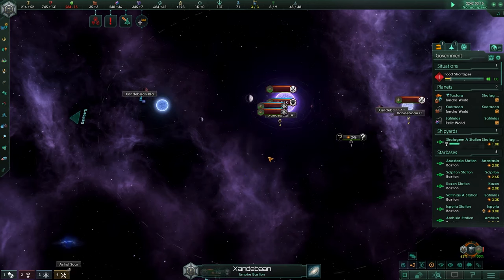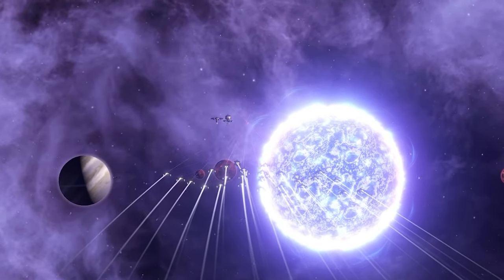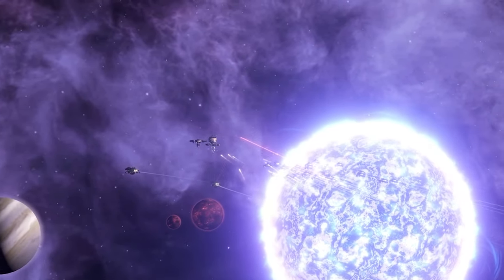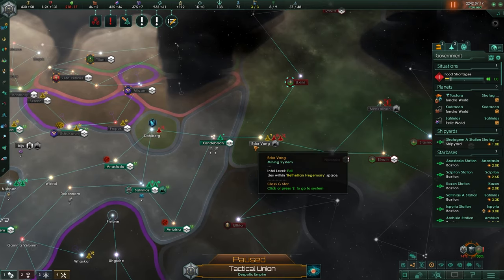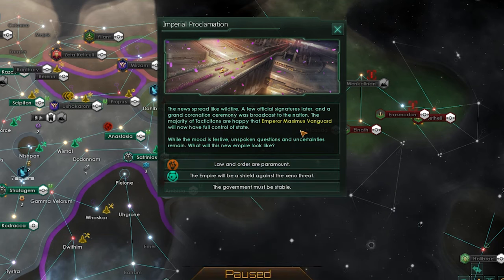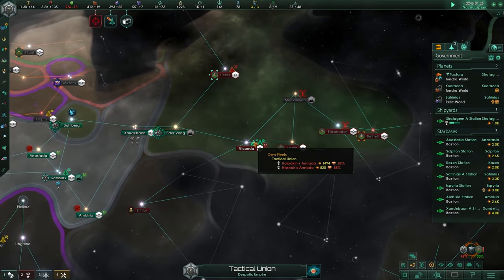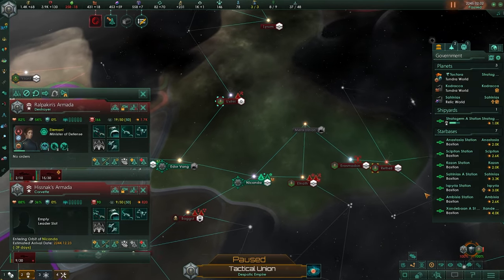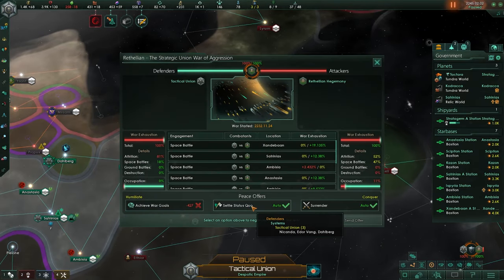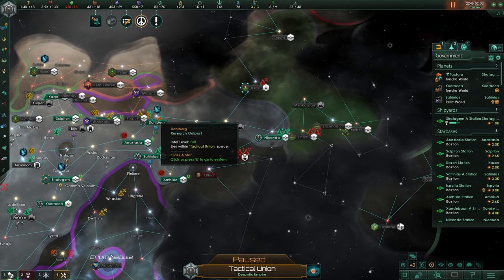Now we are a despotic empire and we continue the war. I managed to take back the base the Rothelians took from us - and then I push into Rothelian territory. The Imperial Proclamation event fires: a grand coronation ceremony is broadcast to the nation and the majority of tacticians are happy that Emperor Maximus Vanguard now has full control of the state. We reach 100 war exhaustion on both sides, but I claim and conquer two of the Rothelian systems.